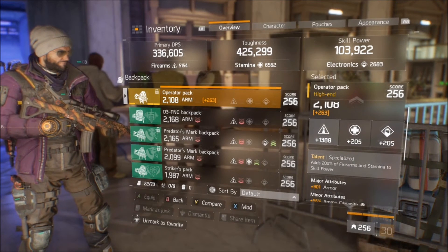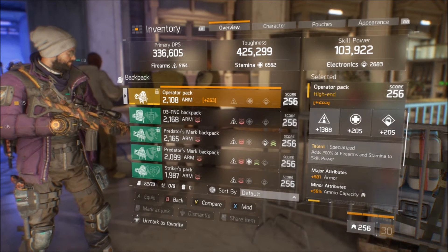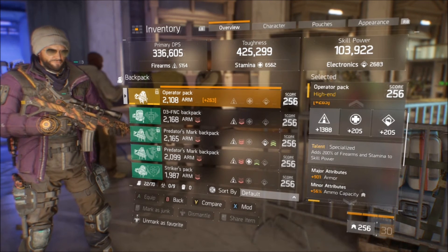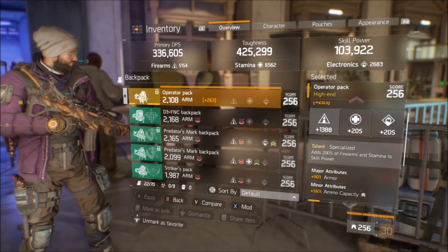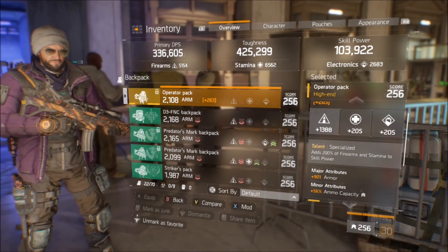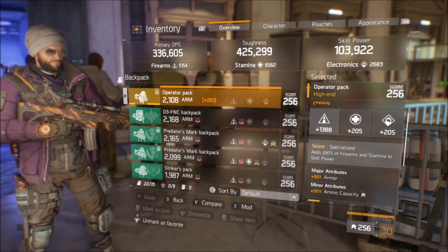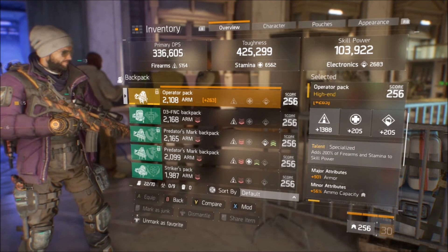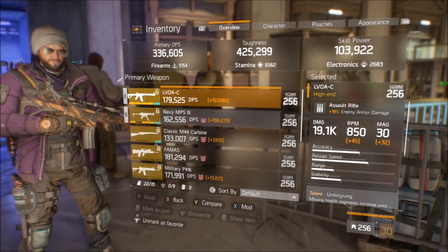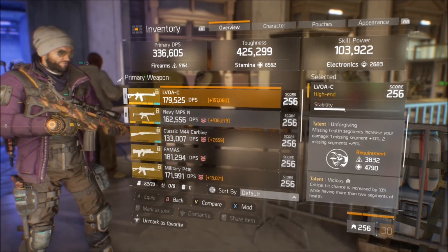This part right here is the key to the build, guys. This is the key to like three or four different builds that you can run in this game. This is the specialized high-end backpack. It had armor already rolled on it, so I got super lucky. I bought the blueprint for it — it's like 635 Phoenix Credits in the Underground if you guys want to go check it out. It also has the ammo capacity that I had to roll on it, because I cannot deal with having like 1,100 bullets in the DZ. As you guys can see, the specialized talent adds 200% of your firearms and electronics together. So whatever that is for your build, it's going to add that. You guys can see what my build is overall, and it's a pretty good build.